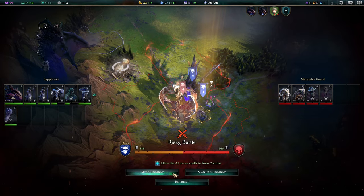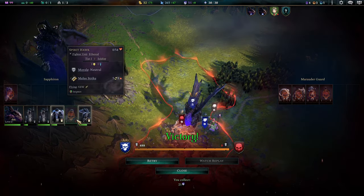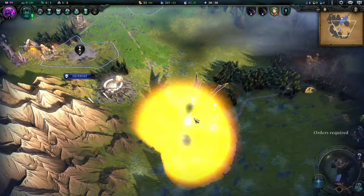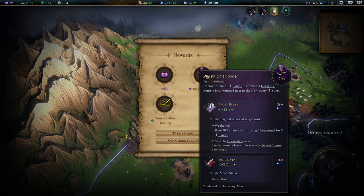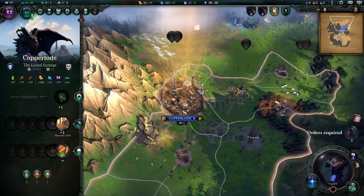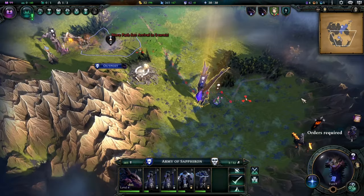It's a risky battle but — oh, that actually is okay. I wanted to replace both those units so that is more than fine. Have you ever gotten a Tier 4 item? The Staff of Ineok — during the first three turns of combat, a decaying zombie is summoned next to the hero every turn. That's so cool — that's perfect for my Necromancer hero. Sign me up for that.